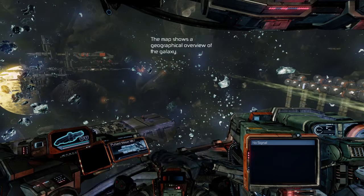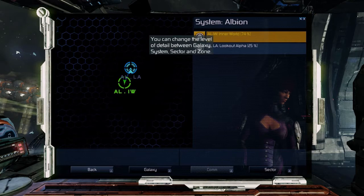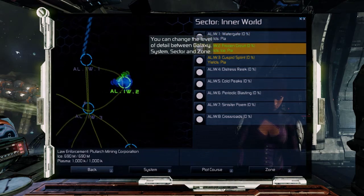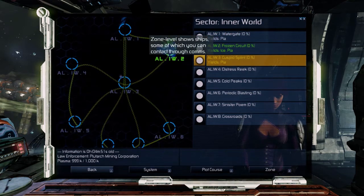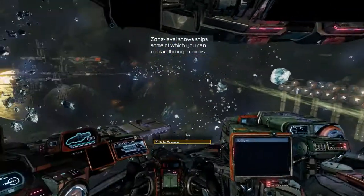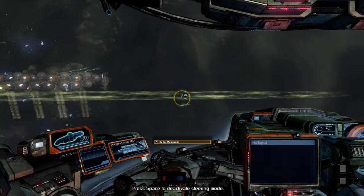Three-in-one navigation — let's show the galaxy map. This map shows a geographical overview of the galaxy. You can change the level of detail between galaxy sector, system sector, and zone. Zone level shows ships, some of which you can contact through comms. So we can plot a course, and we can fly to Watergates — I'm guessing this is where we have to go.